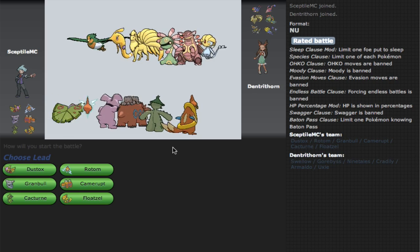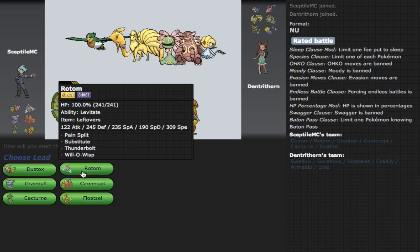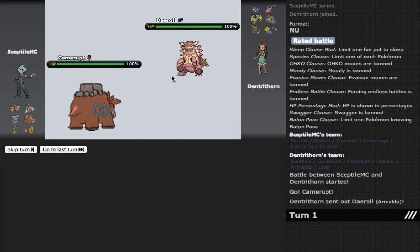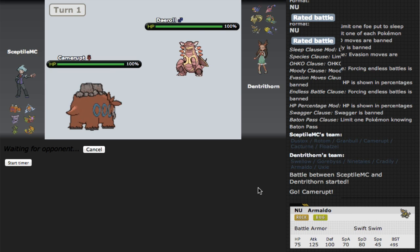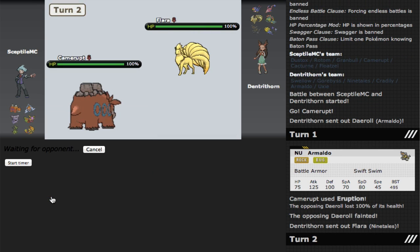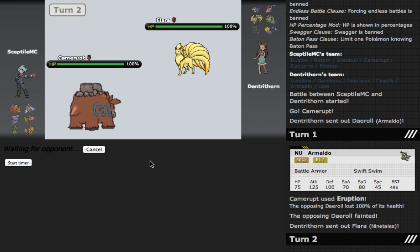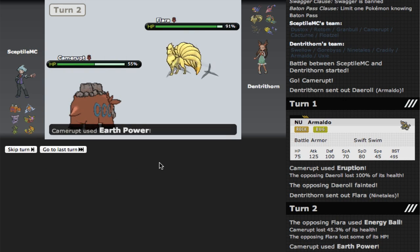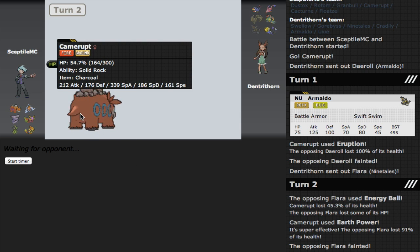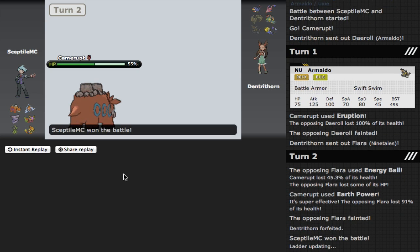My best bet is Camerupt. Camerupt can come in. Armaldo lead — how fast is Armaldo? Base 45 — Eruption will OHKO those defenses, I am positive of that. And if he wants to switch, he can. Boom, five to six just like that. Camerupt, you are a god. He uses Earth Power — he thinks I'm Choice Specs because that OHKOd him. I'm Charcoal! Taking Earth Power, four to six. The power of Camerupt, I love this thing with a passion. This is one of my favorite Pokémon in NU — Camerupt with Charcoal and the speed investment to outspeed certain things. It's a fantastic set. And just like that, we have another forfeit.